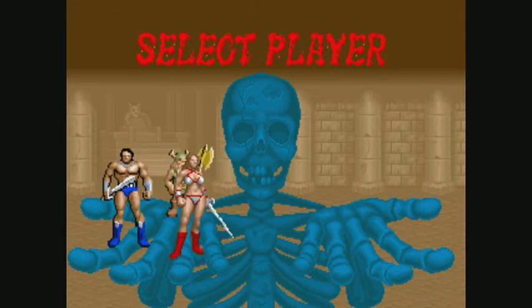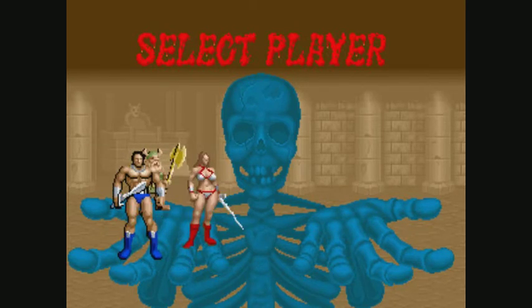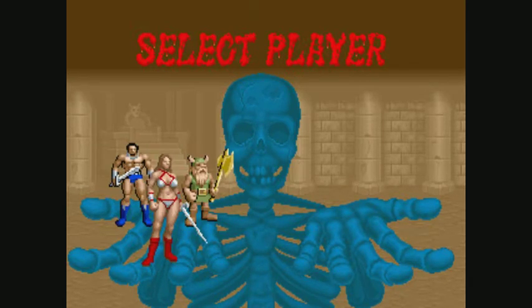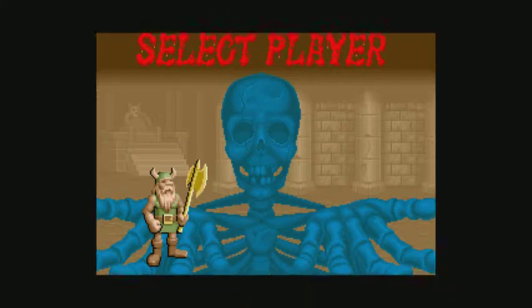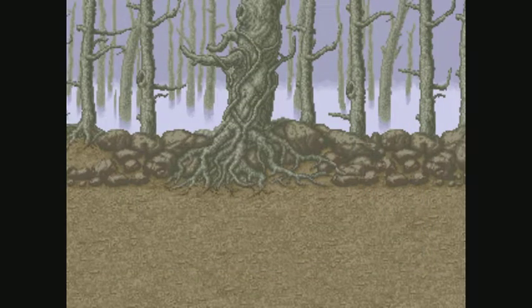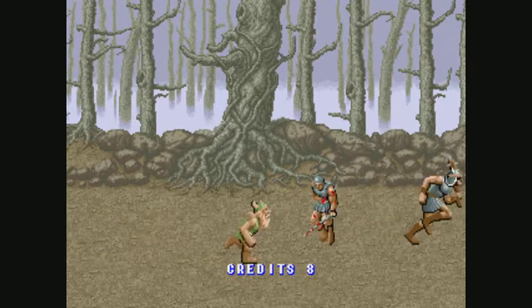So we have three different characters to choose from: this blue barbarian guy, this red female hottie barbarian, or this dwarf Gilius — I think his name is, if I'm not mistaken. And I think I'm going to go with him, let's go.